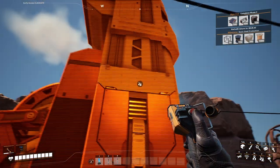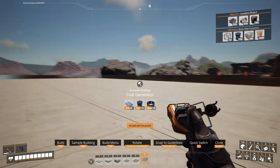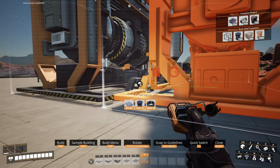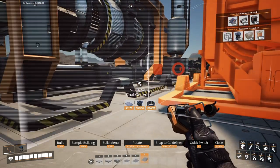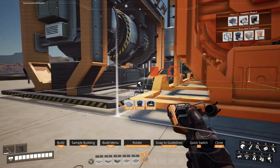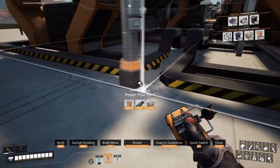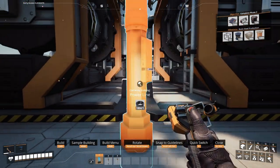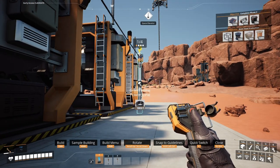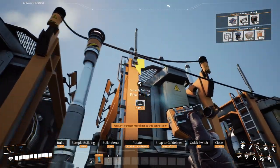With that done, I ran down to the area I like setting up my first coal power plant and started working on that. I only had enough materials to set up the first four generators, so that's all I set up for now — later on we'll expand it. Now that we have this starting up, this will probably be our main source of power up until we use fuel generators.